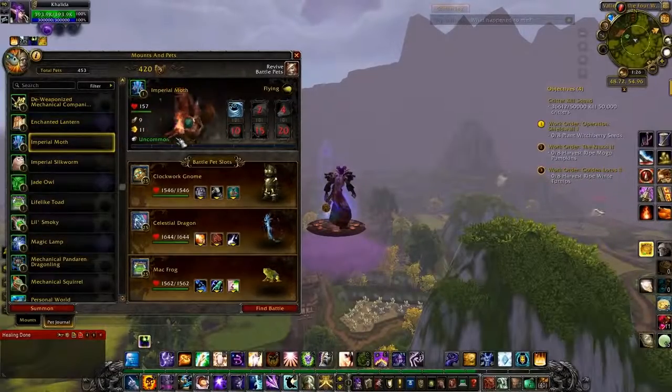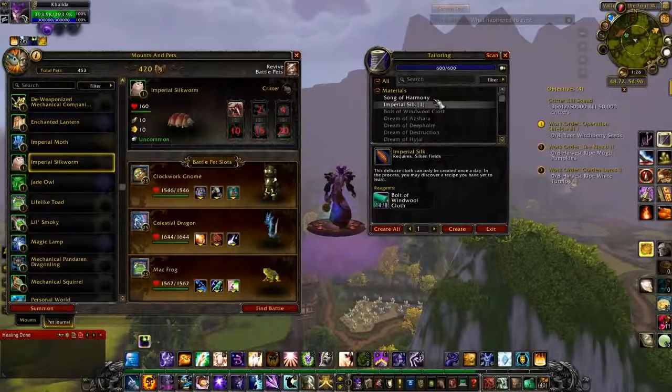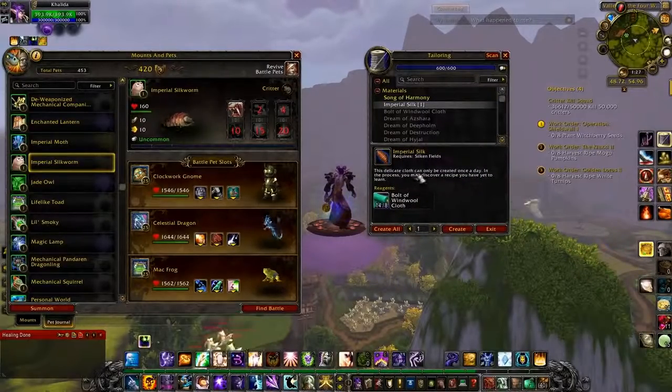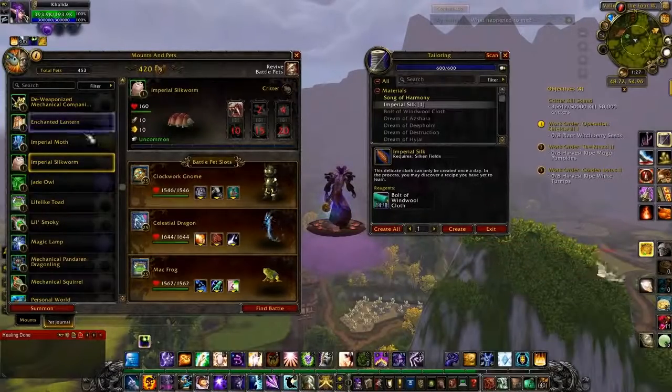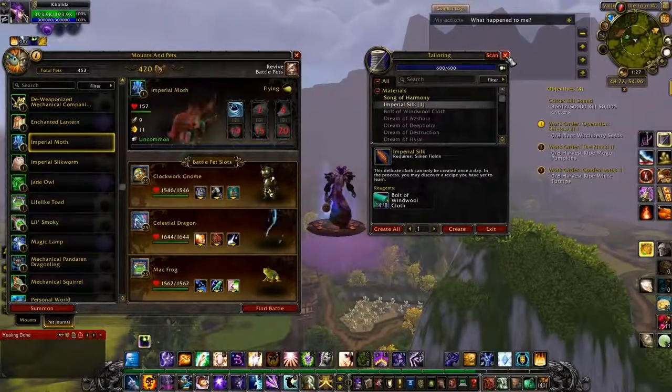The Imperial Moth — if that's not the creepiest thing you've ever seen, I don't know what is — and the Imperial Silkworm you get from doing Pandaren Tailoring, and I have Tailoring so I can show you exactly how it's done. When you make Imperial Silks, you can do it with Five Bolts of Windwool Cloth and Three Spirits of Harmony, or you can do the once-a-day one which gives you the Silkworm Cocoon. By doing that you learn blue Tailoring recipes — higher level Pandaren recipes for cloth. In the bags you'll get a piece of Imperial Silk, and it has a chance to drop the pets. The Imperial Silkworm is pretty common, and the Imperial Moth shows up as blue but is actually an uncommon pet. It's pretty rare, but both are available on the Auction House.